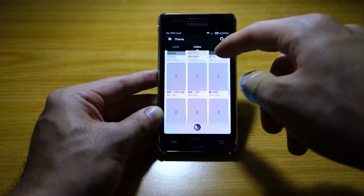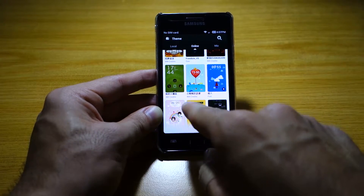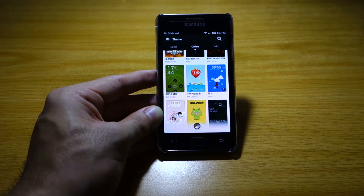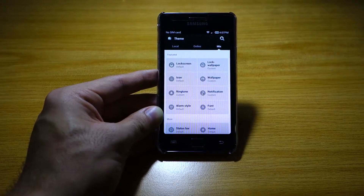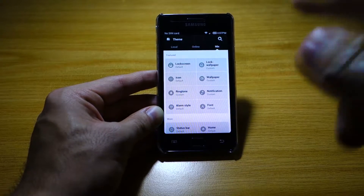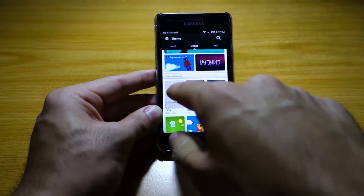You can download themes from the online Mi Store. There are hundreds of themes available. Some of them require MI Credits, their own payment system. You can download individual elements like lock screen wallpapers, icons, ringtones, and notifications, or download a complete theme package.